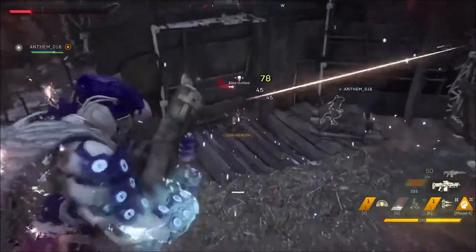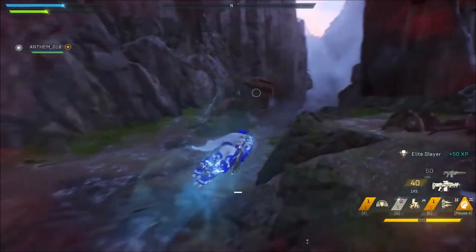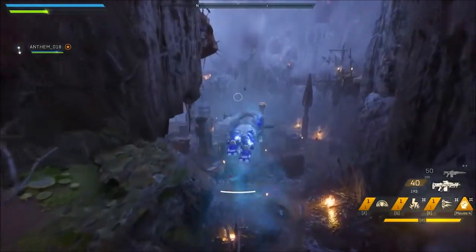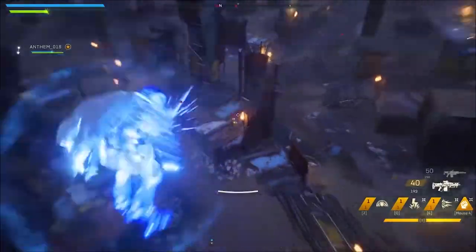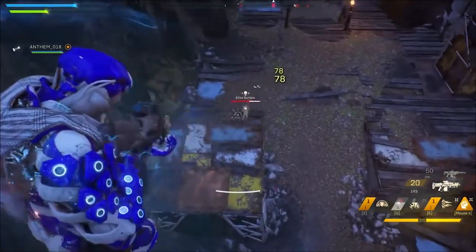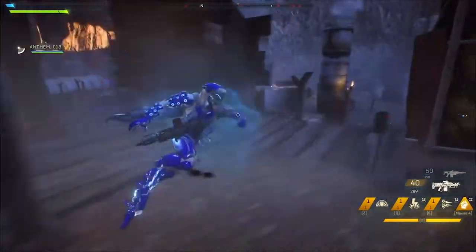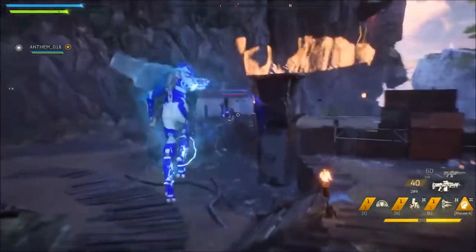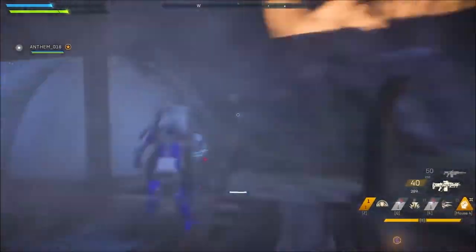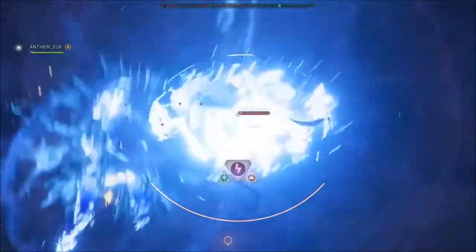As you may have heard me use the terms primer and detonator — those are the terms used in the game. Abilities do different things. Most of the explosions — actually I think all of the explosions — detonate, meaning they make people blow up. But for them to be able to detonate, they have to have a primer applied first. Depending on the ability, they either prime or they detonate. The Storm is pretty much the only one to have both primers and detonators, while the Colossus has mostly all detonators and the Storm is your main primer.